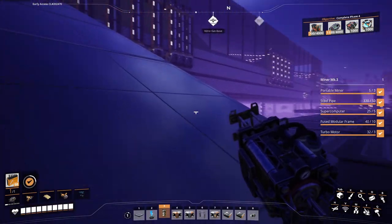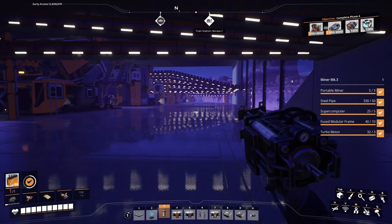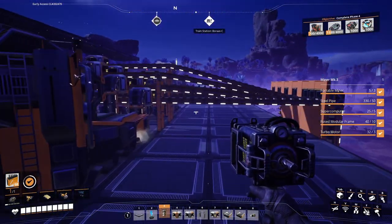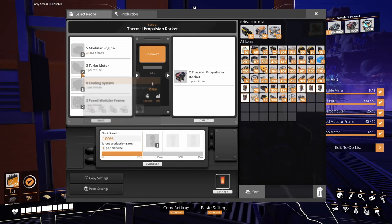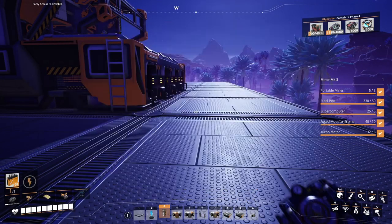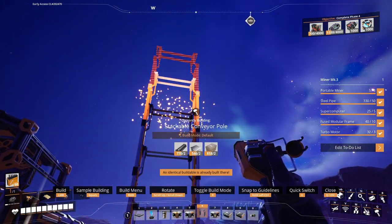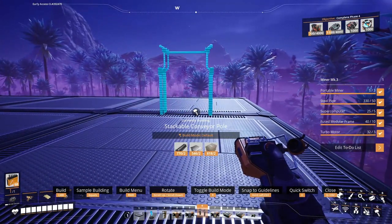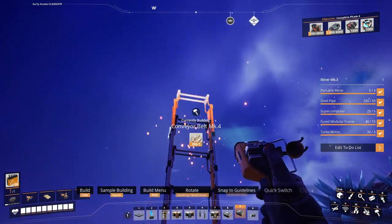I guess it's the last one. Let's go up here — all the supplies needed for making these engines: modular engine, turbo motors, cooling system. Yeah, all right, let's go ahead and do it that way so it matches everything else.